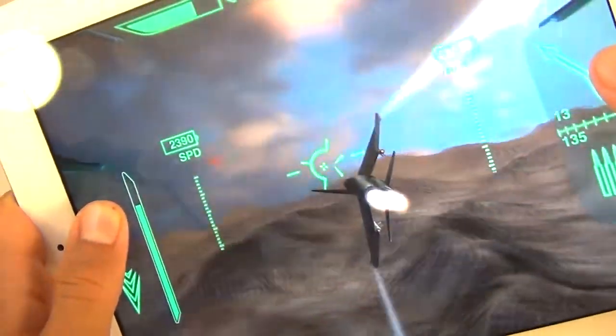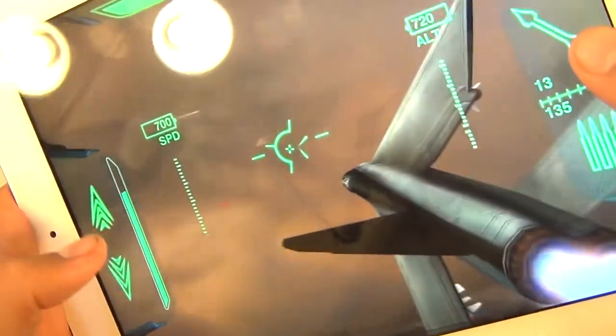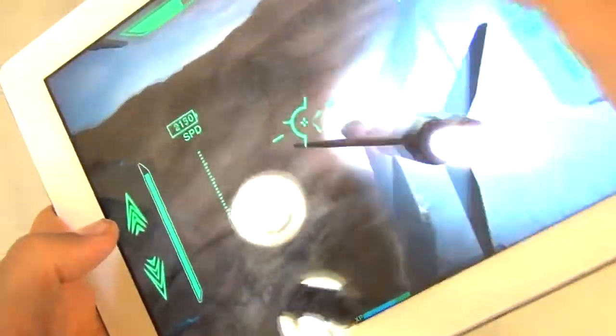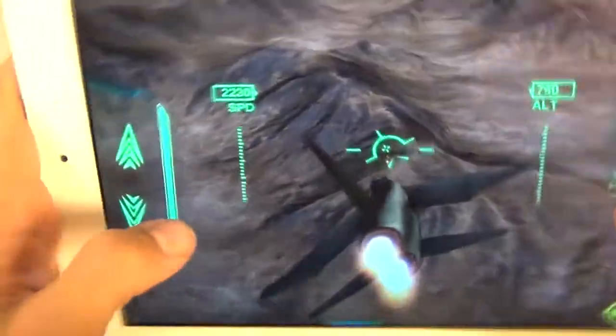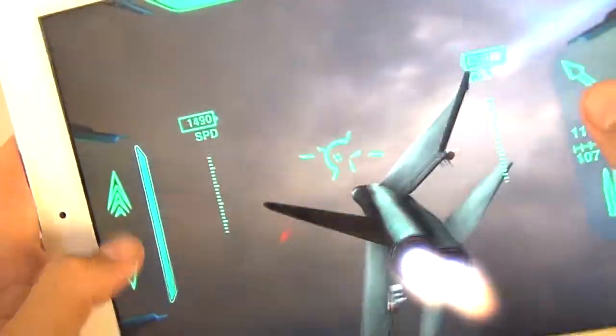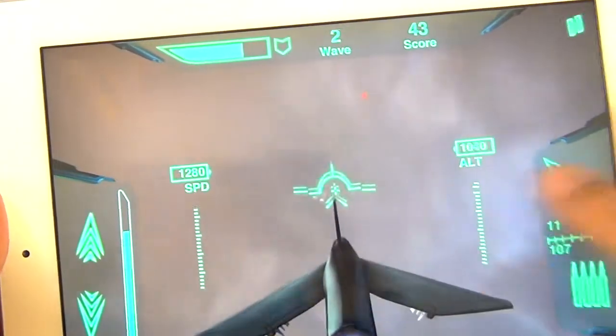I can't even find people yet, but down the line I'm sure that in campaign mode there are cool objectives — they showed boats, so there's all kinds of cool things. I don't know, is this a plane or does it look more like a drone? It looks kind of droney to me.